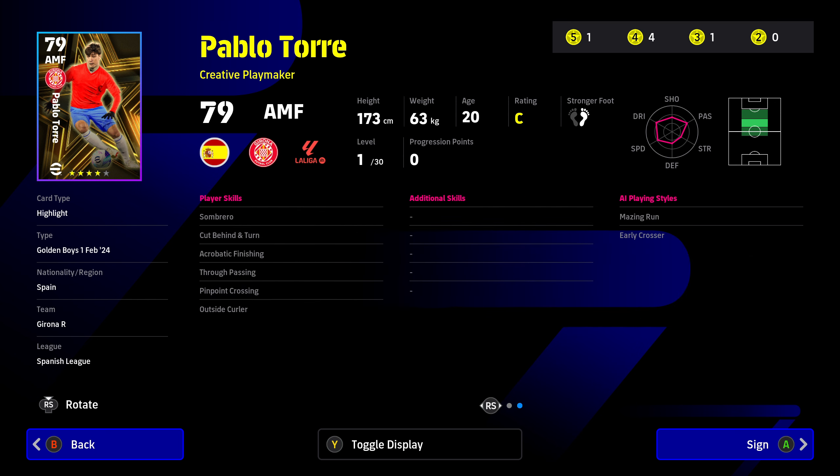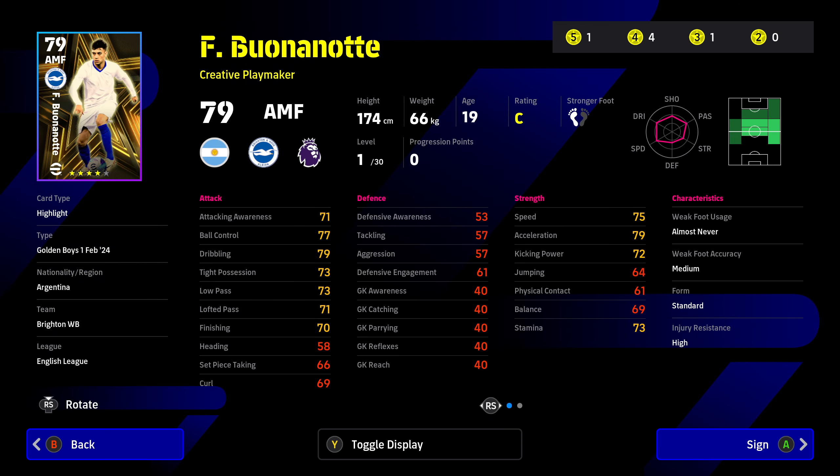Looking at his player skills: sombrero, cut behind the turn, acrobatic finishing, through passing, pinpoint crossing, and outside curler. For three additional skills, one-touch passing is pretty much essential for any midfielder in my opinion. Additional player skills like double touch, sole control, or scissor feint — any of those would be great to have.